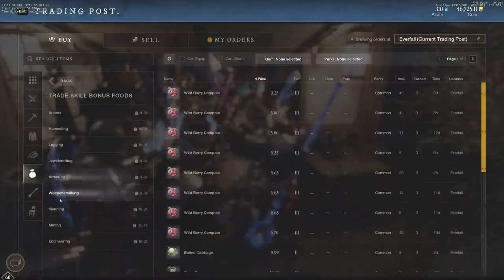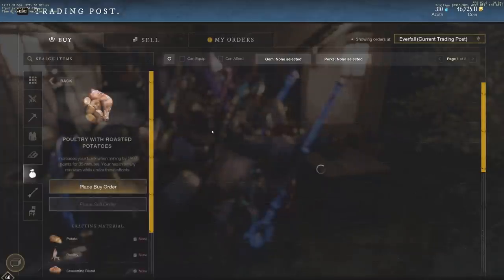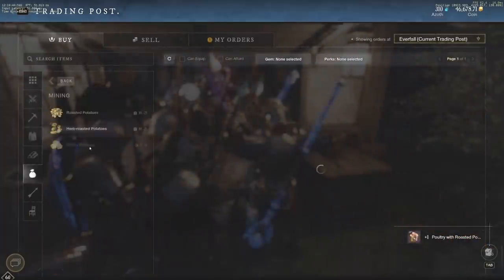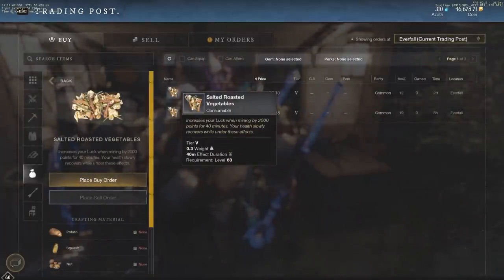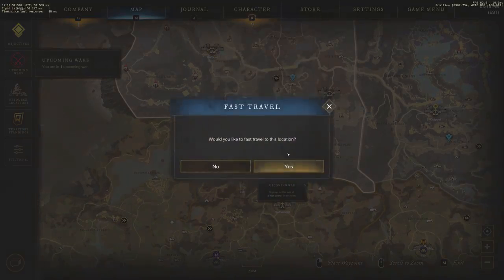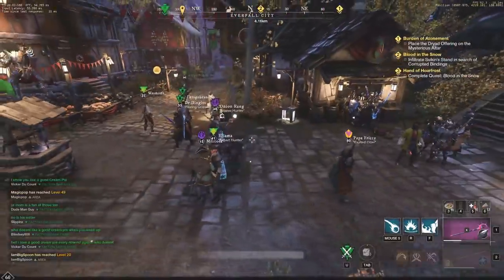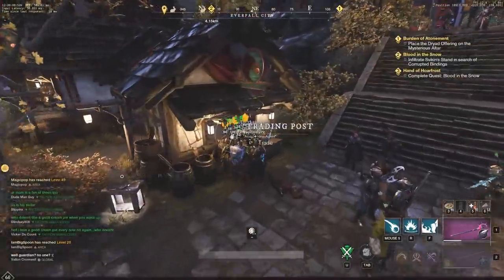If you want consumables, go to trade skill bonuses and then mining. Typically potatoes are going to be the best value - around 44 gold on our server. If you go one tier up, tier five is 97 gold but it is for 40 minutes, so it's not a bad value at all. I probably should have bought that one just because I'll probably be up there for about 40 minutes. Let's go to Great Cleave - I just bought one, it's for 35 minutes, so it's not bad.